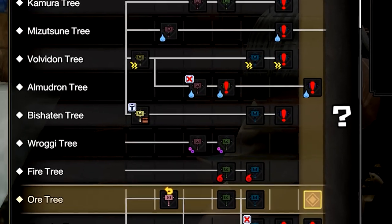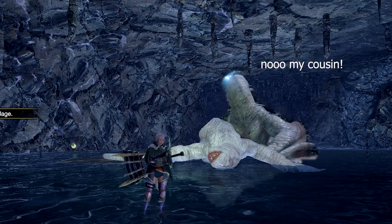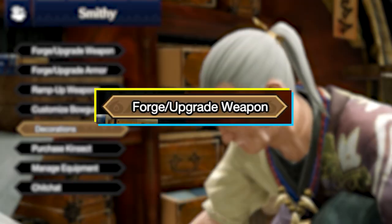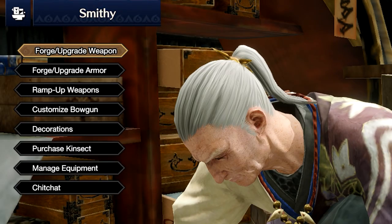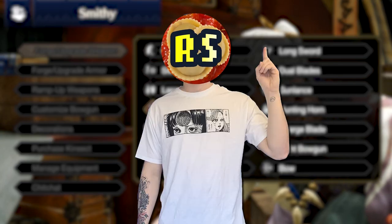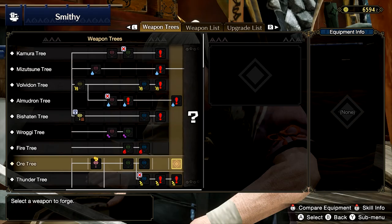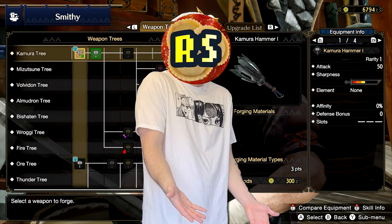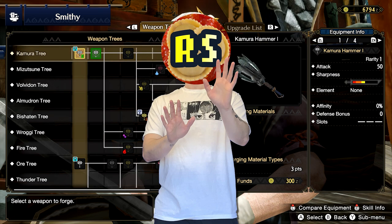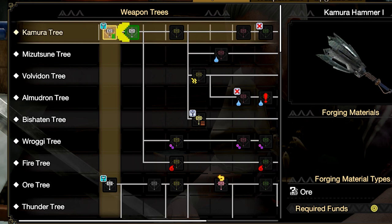So you walk up to the smithy and say you've got parts from a monster — can you make it into a weapon? Inside the forge and upgrade weapon menu you're given a menu for each weapon type in the game. The weapon tree looks kind of scary at first, but it's quite simple. On the left we see the monster each weapon's path comes from.